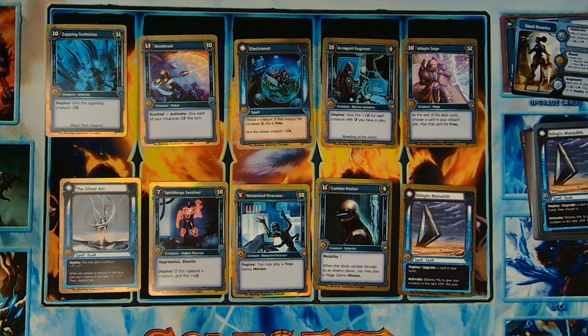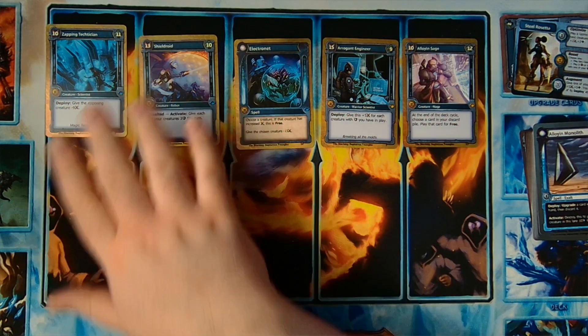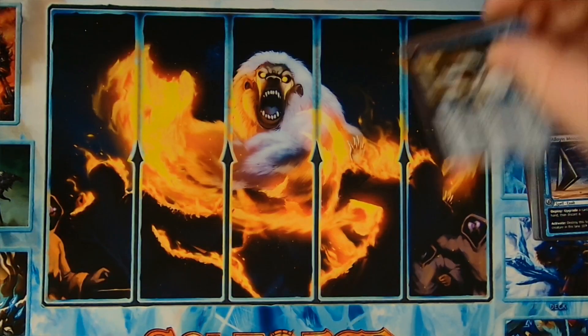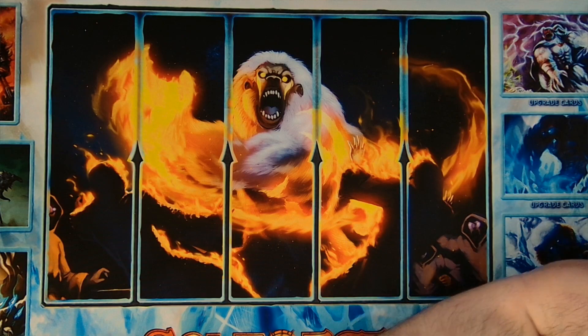Or just take less damage if you're keeping the lane unblocked. The Silver Arc is not bad for having that available for your Spirit Force Sentinel. Overall this is not a bad list — you get some cool synergy here that we don't see in some of the other Alloyan decks, with that Shield Droid and the Engineer, and we've got two specific exalts for that exalted ability. I like this one — it's one I would definitely have on the availability board for my sealed deck if I'm playing sealed.